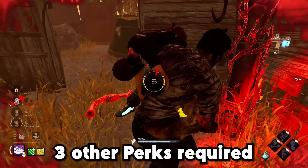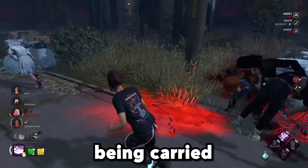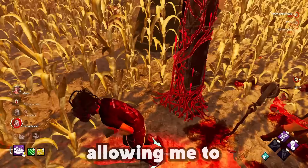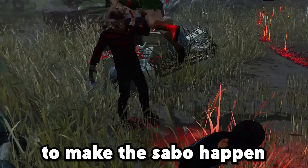But there's also three other perks required to make this possible. The first perk is resilience, which increases the sabo speed by an additional 9%. For the second perk we have breakout, which not only makes the survivor being carried wiggle 25% faster, but it also makes me 7% faster, allowing me to move away from the killer's swing in time. For the third perk we have background player, because it will make sure that I can always be there under the hook to make the sabo happen.